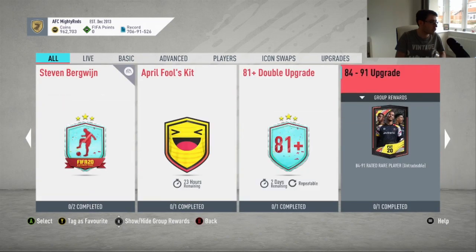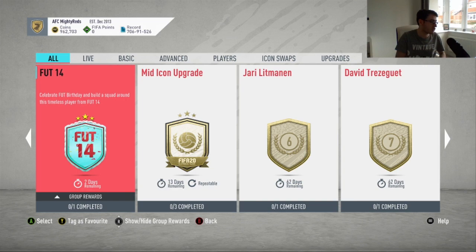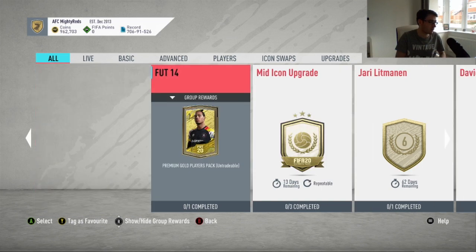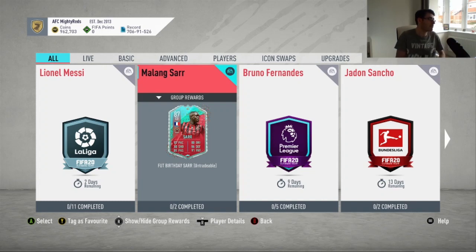There is also another SBC — Foot 14 — but it's only for a 25k pack that's untradeable, so I won't cover that in this video. But anyway, let's have a look at this Malin Saar card.